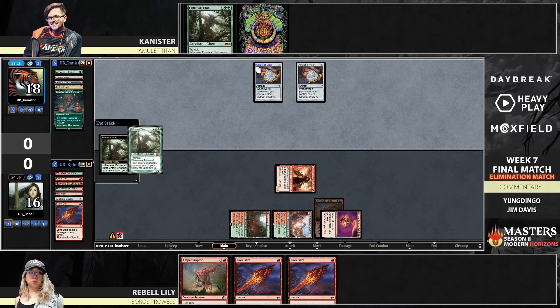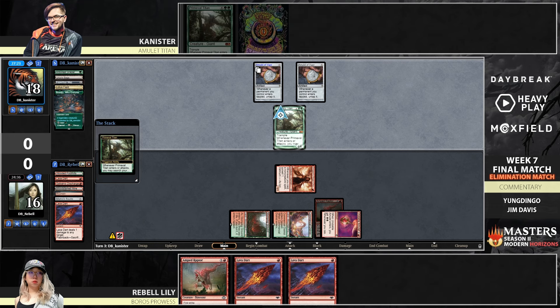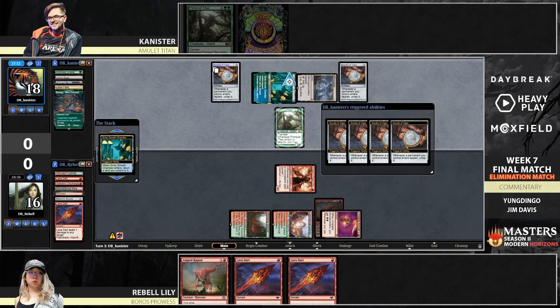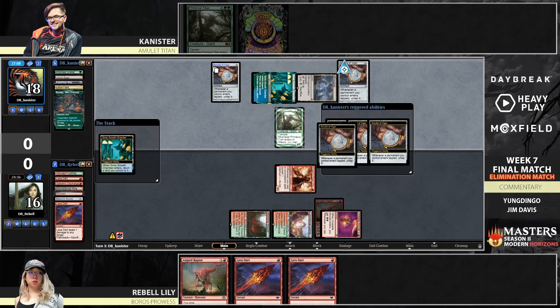What does he get here? Red Land, Haste, I guess, and then more lands. I'm not going to lie — the Amulet deck confuses the hell out of me, I'm just going to be totally honest. This version has even more things going on making my head spin. We see a Mirror Pool here.